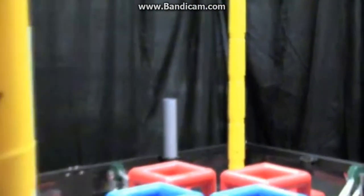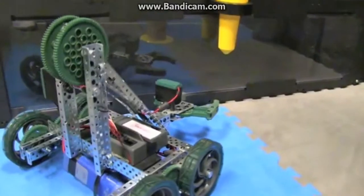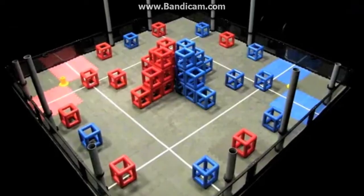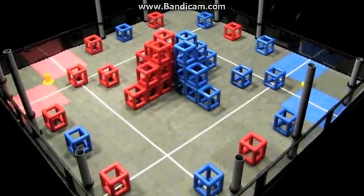Each alliance can also put seven skyrise sections into play during a match. These can be placed one at a time into their team's autoloader. The field contains a total of 10 posts of varying heights for scoring, attached to the field perimeter walls.